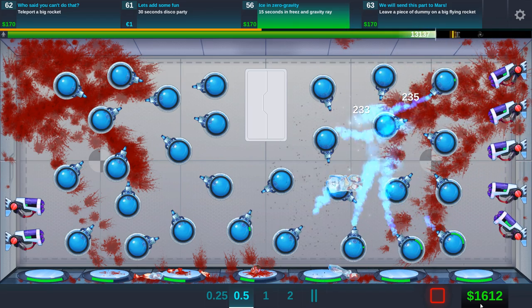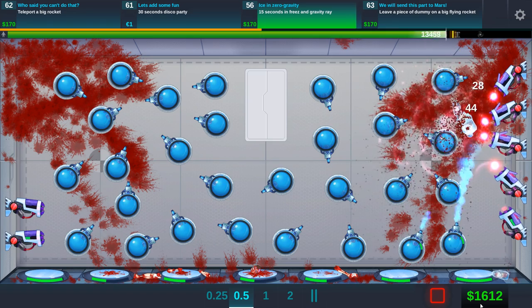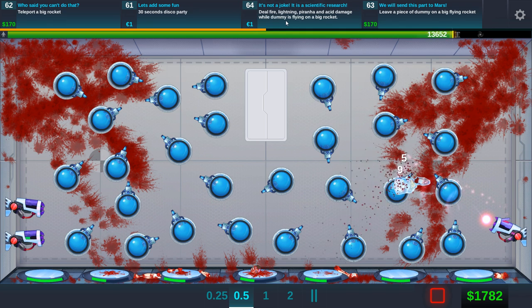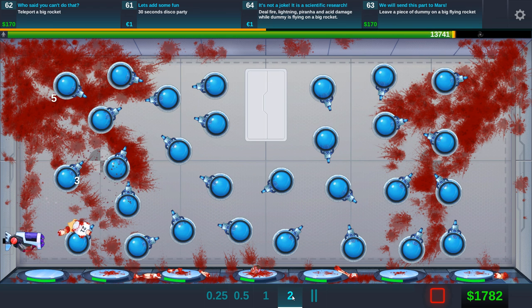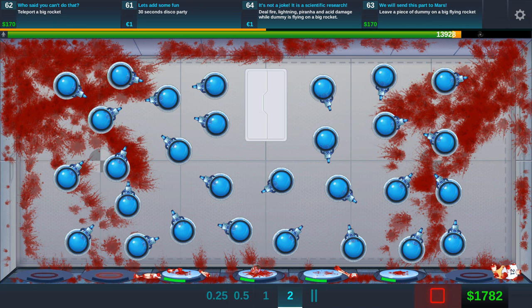You're so close, get it. We're all out of freeze ray over there. Yes, he's getting frozen — yes, come on, we got it! We still haven't unlocked everything either. Deal fire, piranha, and acid damage while a dummy is flying on a big rocket — wow, that sounds really cool. I'll speed it up just to finish it off. And I got the death ray. Looks like we're going to have some fun next episode with this bouncy guy. So guys, thank you for watching. I hope you've enjoyed today's video. If you did, let me know, and keep your stick on the ice — we'll catch you next time.